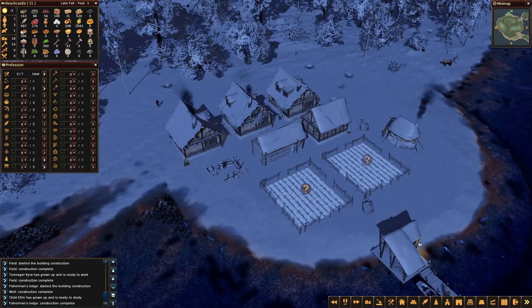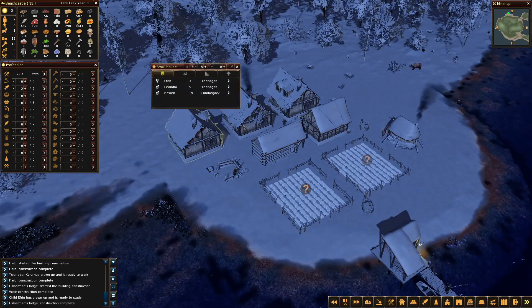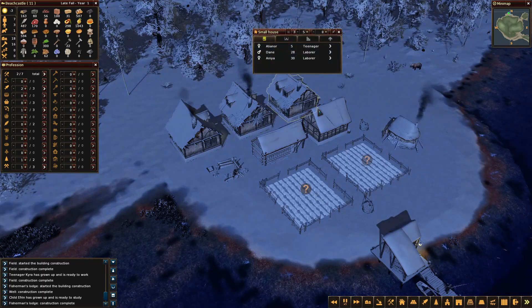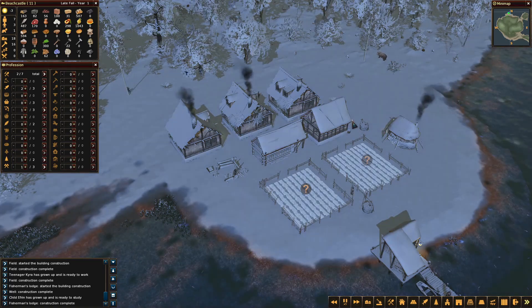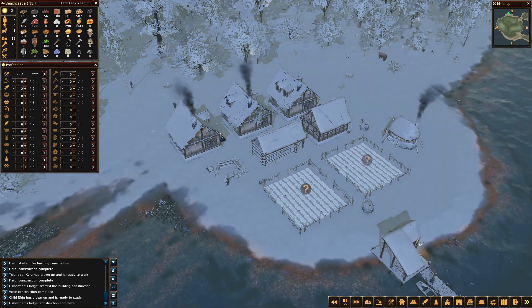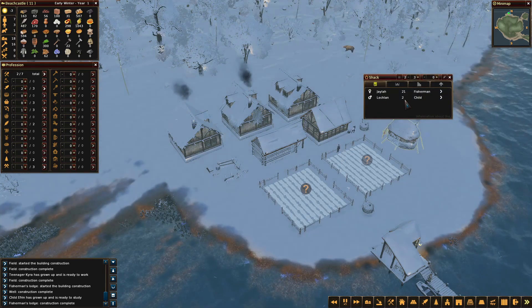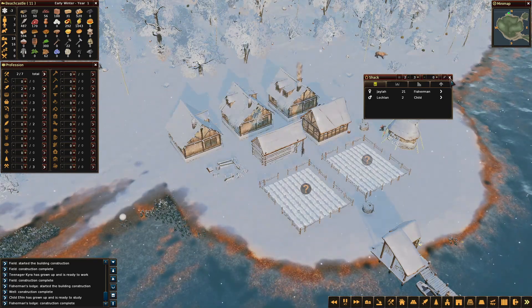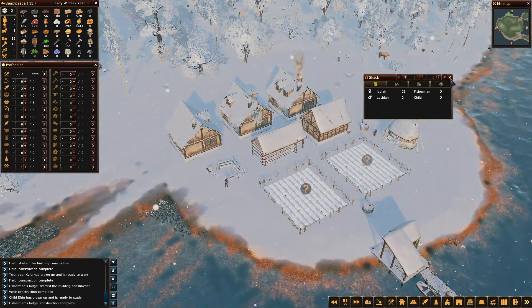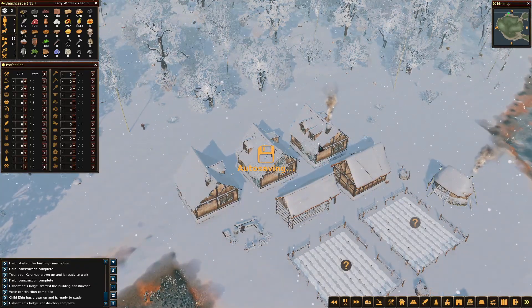Everything is running smoothly for now. All we need is an extra house at some point to accommodate everyone. And of course we need a few kids. But first, Loughlin needs to grow up, get to the age of three, so we can destroy that hut — or shack, or whatever it's called. Yeah, it's called a shack.